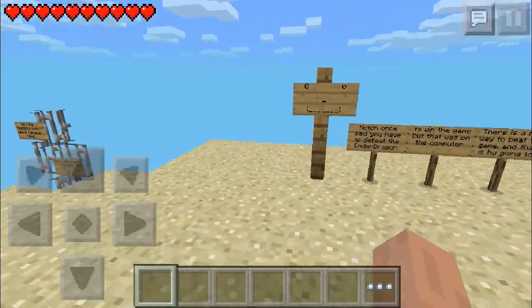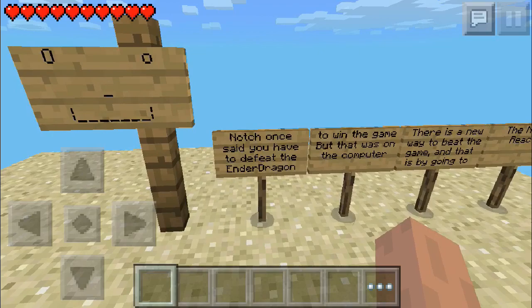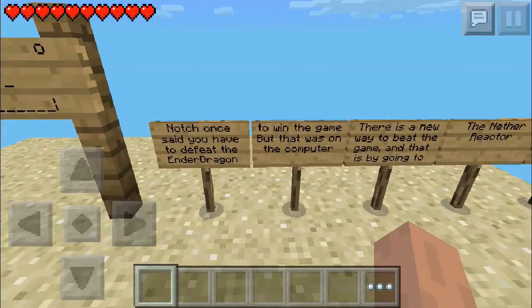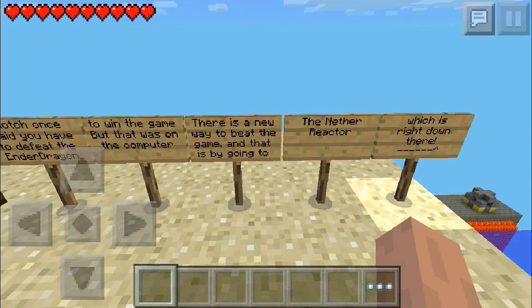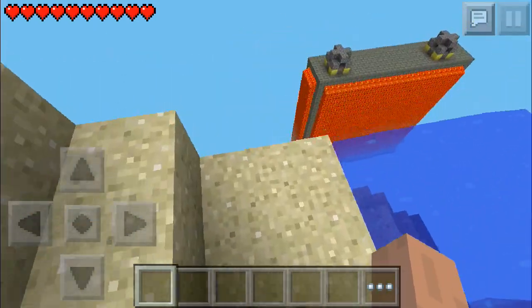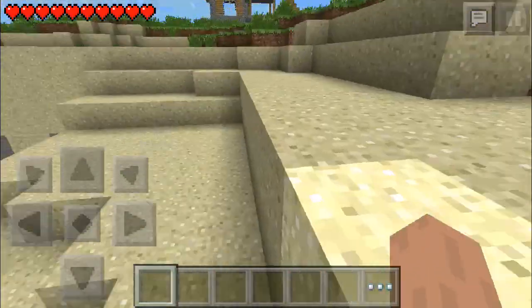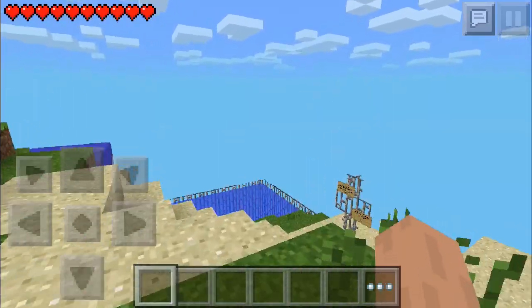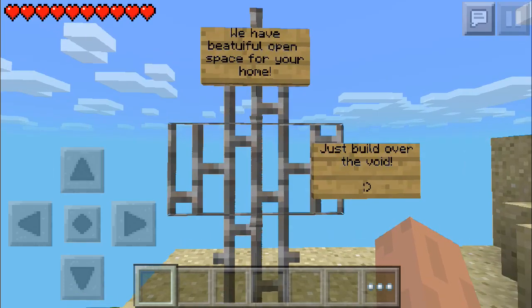There's a lava wall right here — I'm not sure what that's about, but this world is just looking nice. He even made a little face right there. Now, you don't have to fight the Ender Dragon like on PC — there's a new way to beat the game, and that is by going to the Nether Reactor, which is right down there. I'll end the episode by going down there. We also have a beautiful open space for your home.